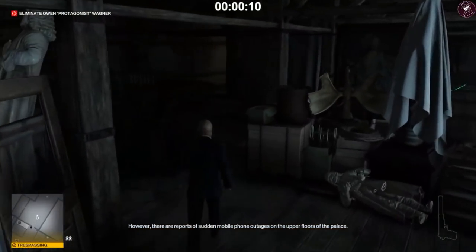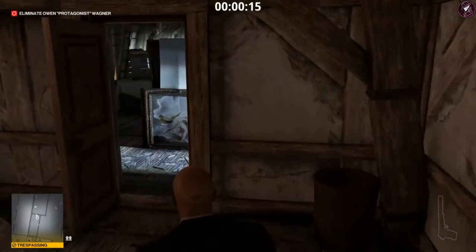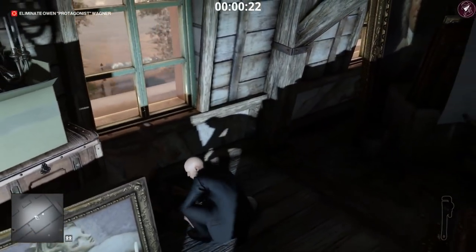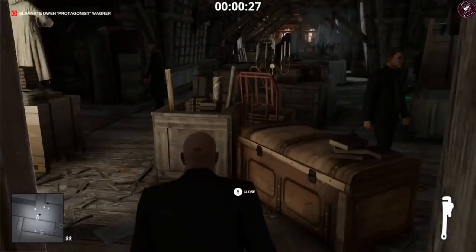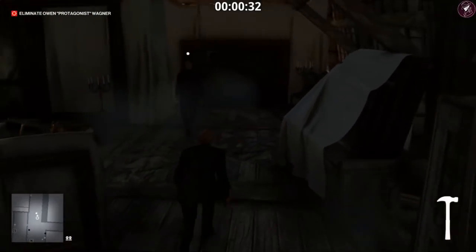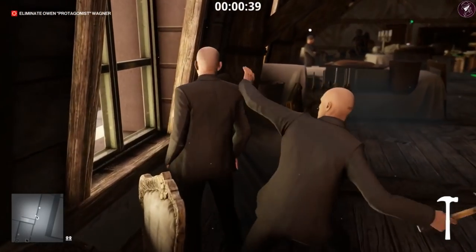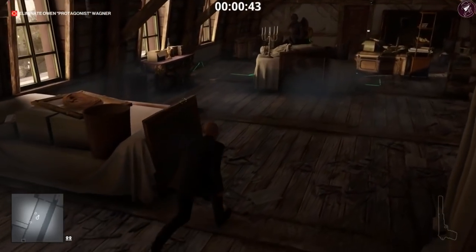Head into the attic and go to the room on the left. There are two bodyguards in the room ahead. Grab the wrench from the table and knock out the guard staring out the window, then take his disguise to remove one or two enforcers in the attic. Pick up the hammer, follow the enforcer from behind, wait for the guard to look away, knock out the first guard, and throw the hammer at the second.